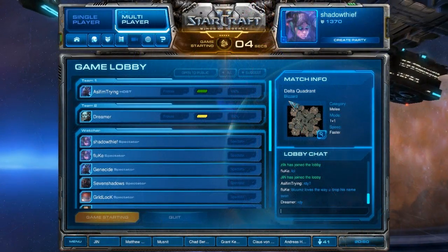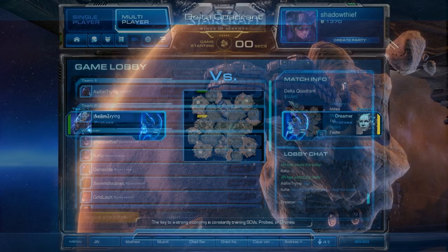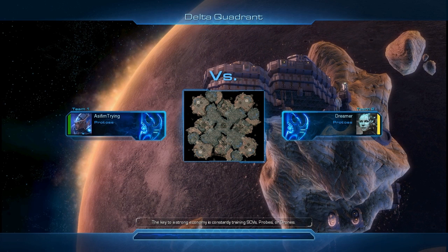Back to the game. As If I'm Trying, aka Chase, the Protoss player against Tremere, the Protoss player, and we're on Delta Quadrant this time.